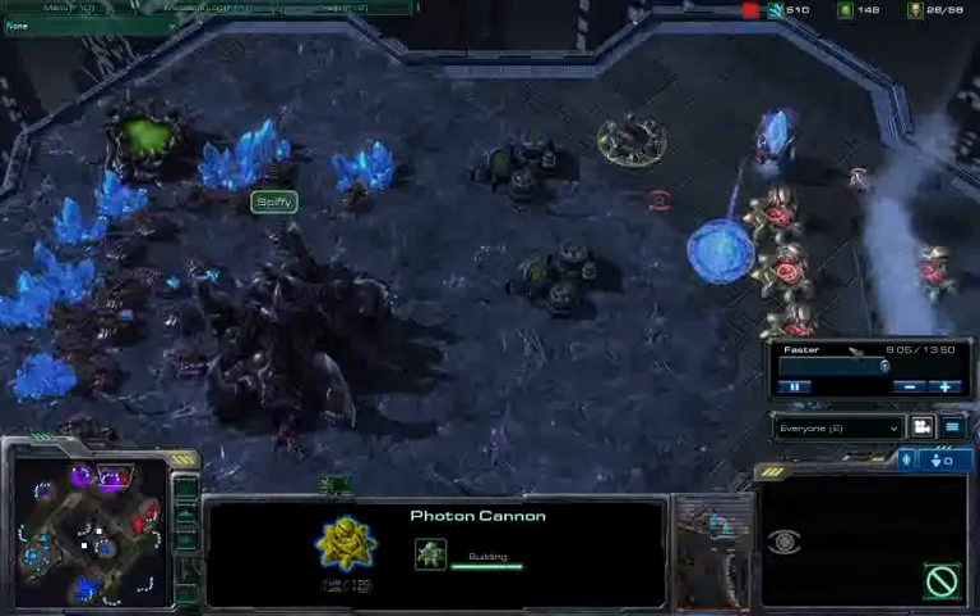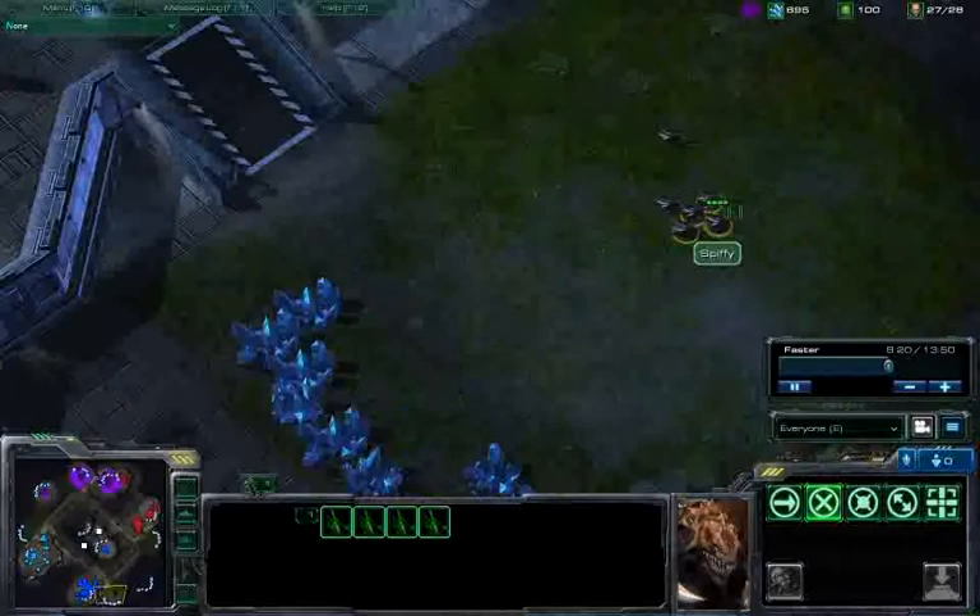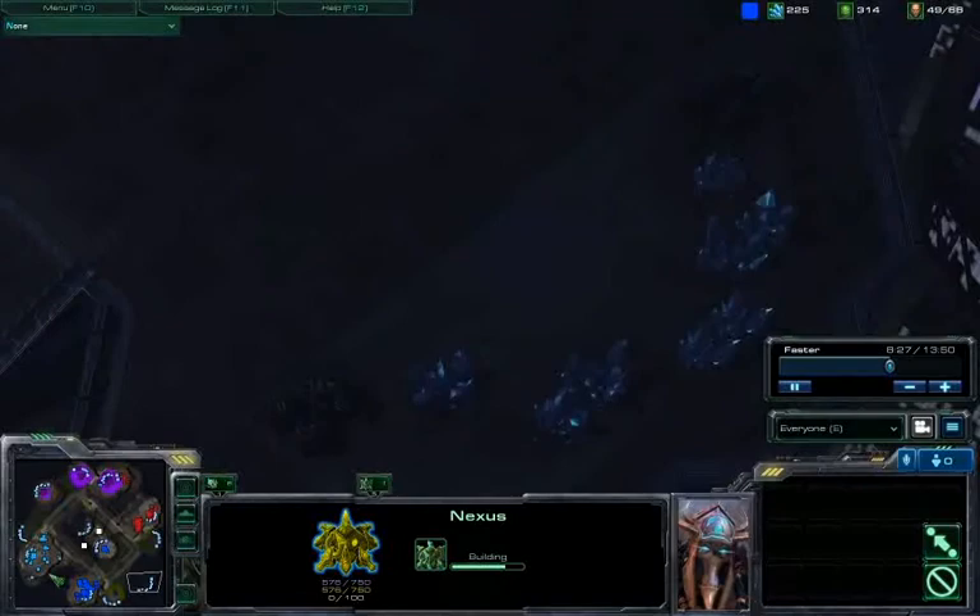Getting these Hydralisks down, I guess that was the most accessible choice as a counter to these cannons, but the Hydralisks are anything but a hard counter to Photon Cannons. Just scouting out this expansion with my Zerglings — don't see that an expansion is there. If I was smart I would have checked this high-yield, which is where he is, in fact, building.